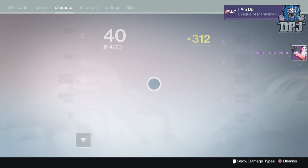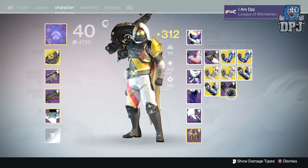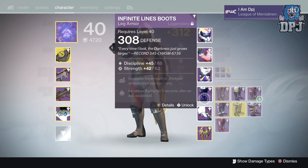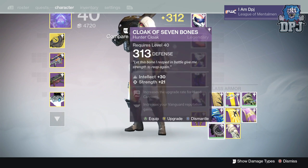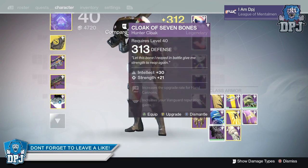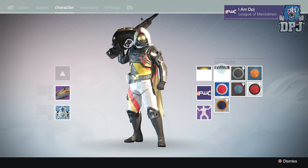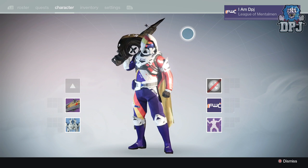Now you can get those exotic cloaks - I need that in my life. I'm sure you guys see full Future War Cult gear. It's already 310 so that's all good. 310 chest, gauntlets, helmets, 306 legs, 308 - cloaks at 300. If I get another Future War Cult cloak I will infuse it straight away, but look how badass my character looks - absolutely sexy.